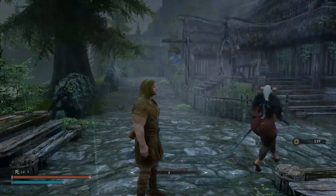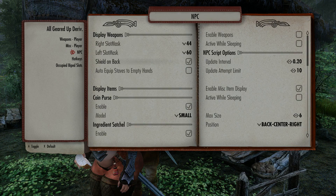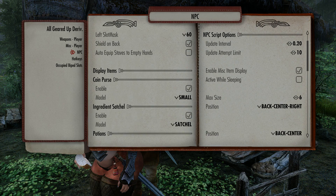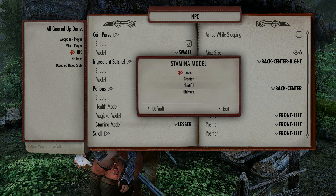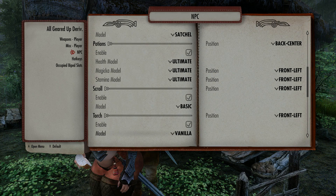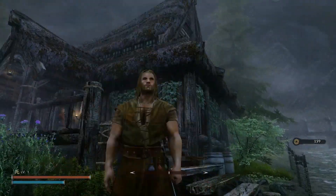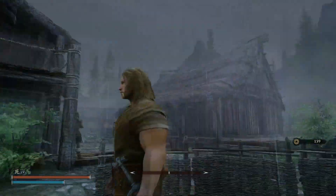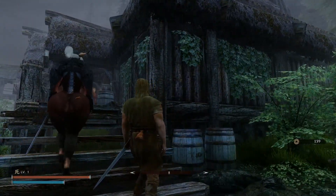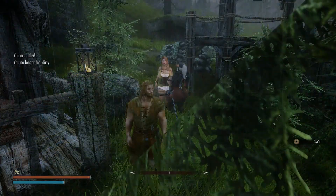Before I uninstall, I want to mention you can also activate this on NPCs. I'm not exactly sure which NPCs are affected, but I noticed my companion has some potions on her hip, so it's working on companions at least. It seems like it could be a bit performance-heavy. She's also got a coin purse on her back, though there's some clipping.